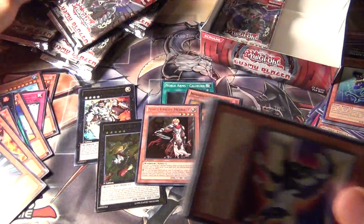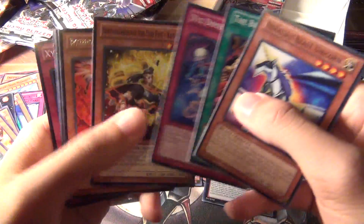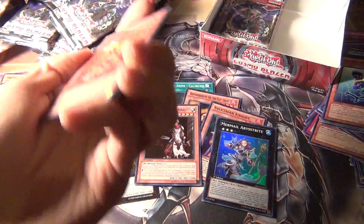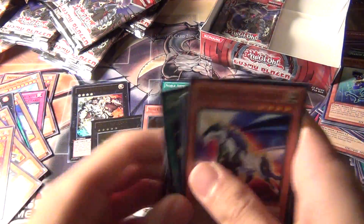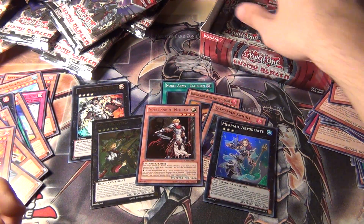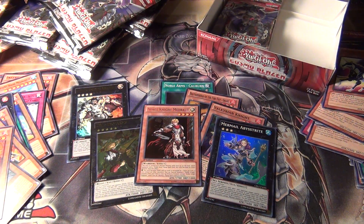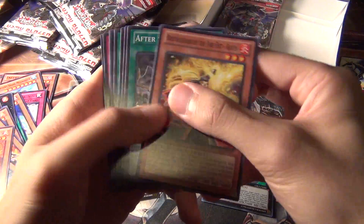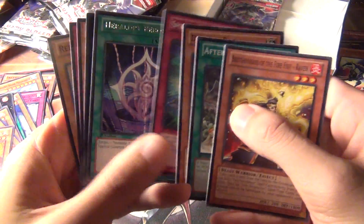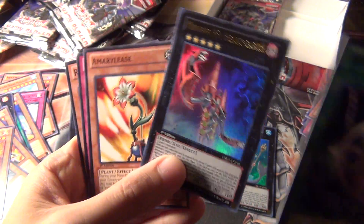I'm happy about pulling that. Now if I can just pull a Spellbook of the Master in the second box that'll seal the deal, or a Dire Wolf too. So we're almost done — we need one more ultra rare at least, and then hopefully another super rare. Some Fire Fist guys and there we go — ultra rare Number 53: Heart-Earth.